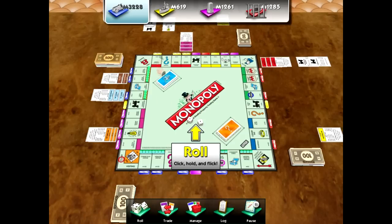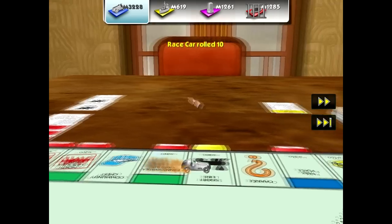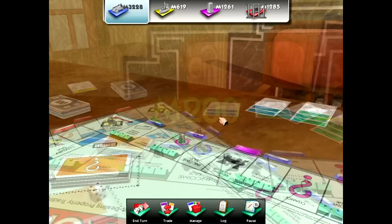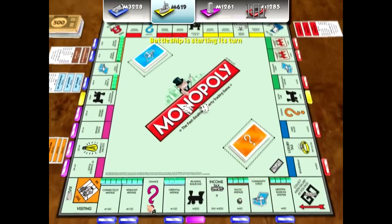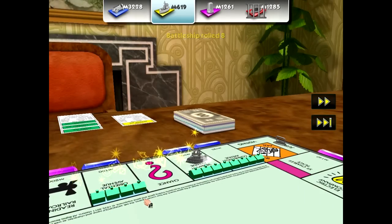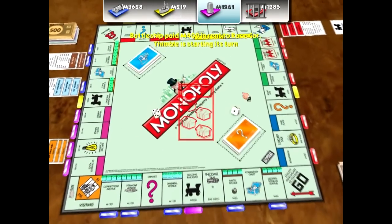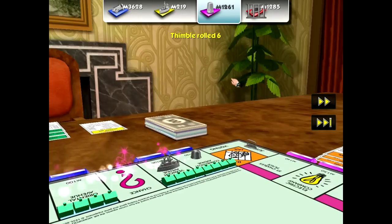Start low so you can tie up all the houses. These cheaper properties will get you a nice income as players land on them, and they'll bankrupt your opponents because they won't be paying out as much as they're paying you. Once you've built a bankroll and absorb another player's properties and assets, you take their cash — normally not much — then un-mortgage their properties if needed and start investing in those.